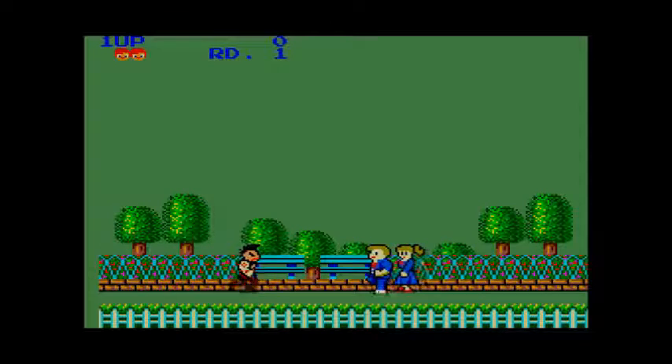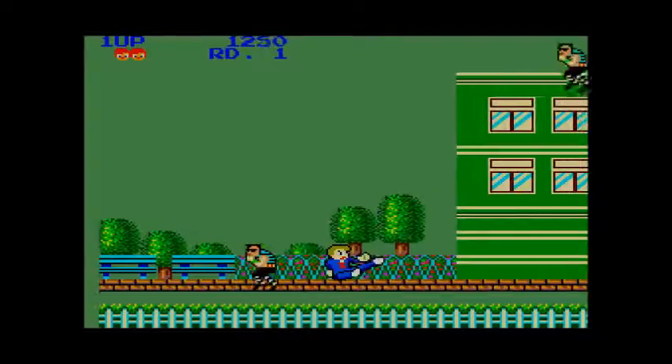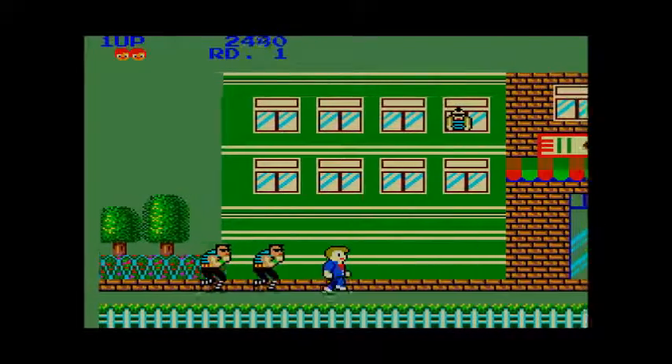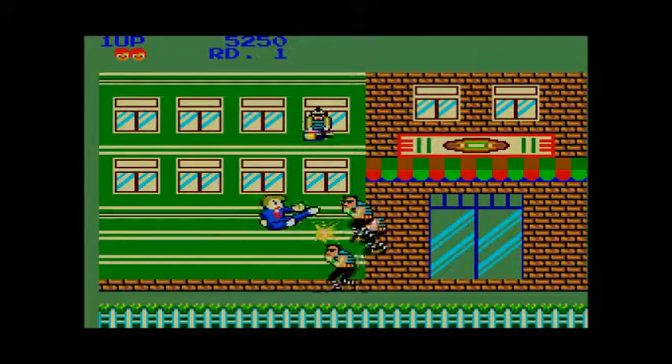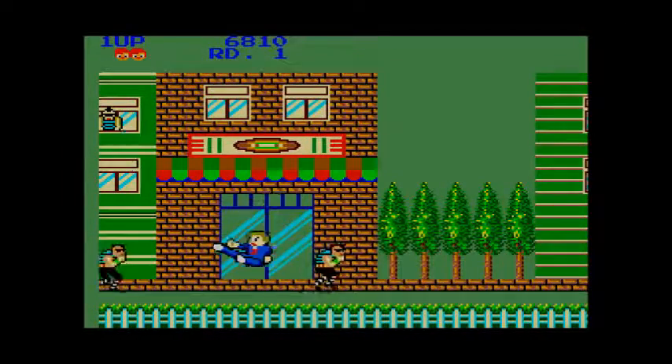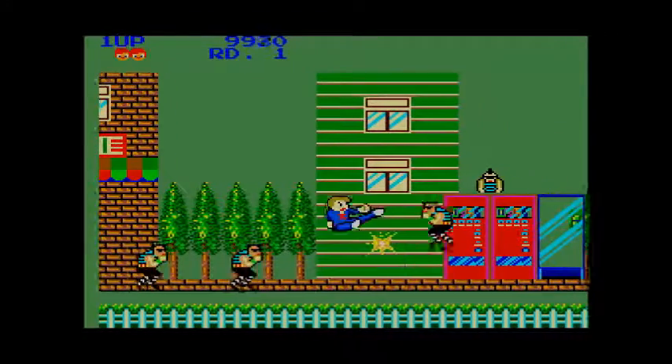So here you are, walking in the park with your best girl, when a punk known as Mohican ambushes you and takes off with your woman in his arms. After getting over the embarrassment of what just happened, you embark on a mission to inflict some vigilante justice on Mohican's gang, looking to confront the ringleader himself to get your girl back.